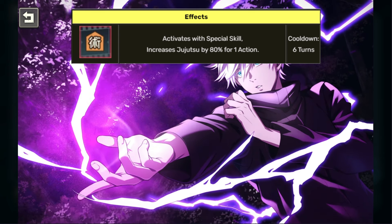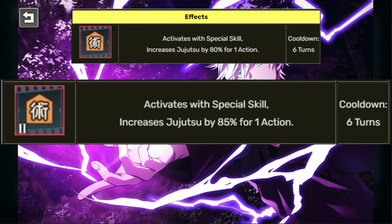After that, to activate its second passive, it increases by 5% when you get three dupes, so it's going to be increased Jitsu by 85% for one action — very, very powerful. You can only activate this ability while you're using ultimate attack, and it's really good for auto. I'll show you a recommendation of who will be using this in the global launch pretty soon.